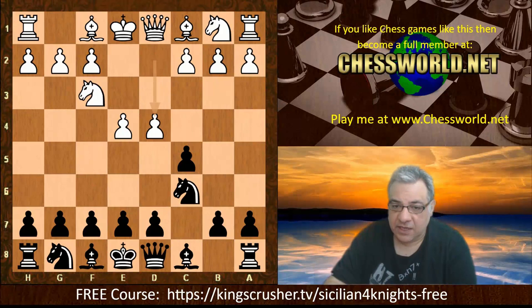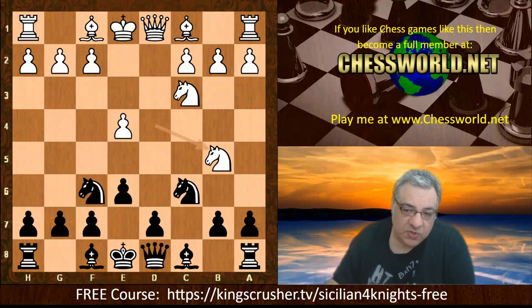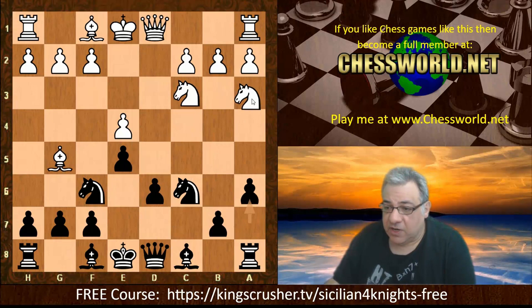e4 c5, Nf3, Nc6, d4 cxd4, Nxd4. We're transposing into the four knights variation with this route. So the critical move is Ndb5. Magnus Carlsen and Kasparov, if you look at them playing with the black pieces at chess games dot com, they played d6 and use it as a way of getting into a Sicilian Sveshnikov after Bf4 — we go into Sicilian Sveshnikov territory.